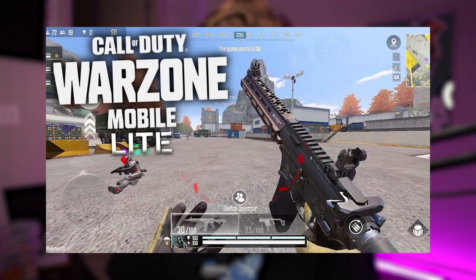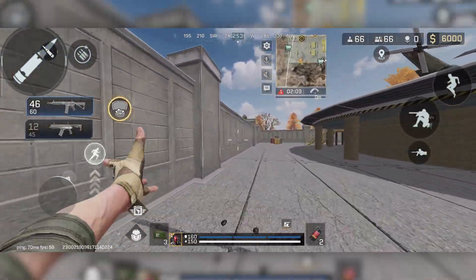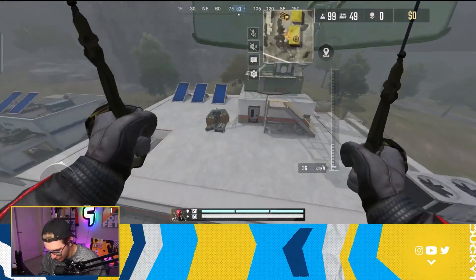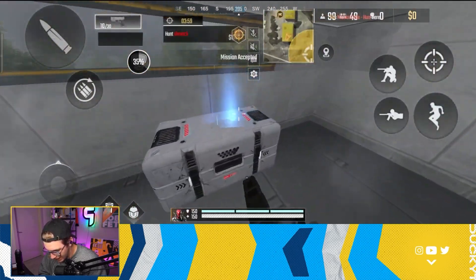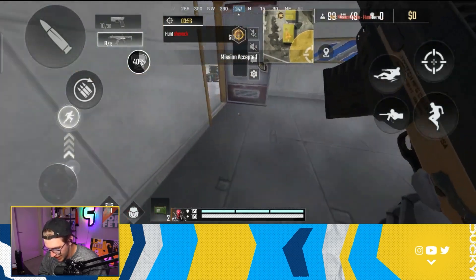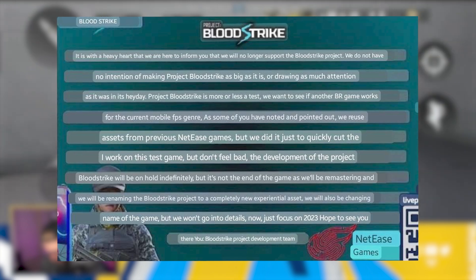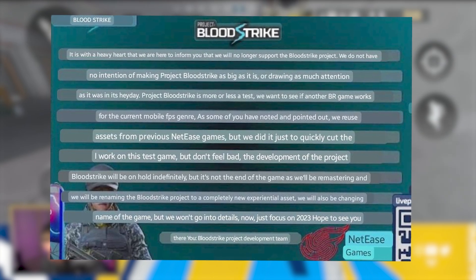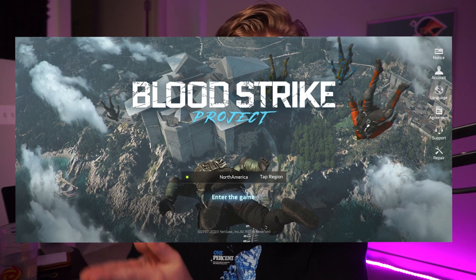Today we are going to be playing Warzone Mobile Lite — or basically that's what the community is calling this. What we're actually playing is a game called Project Bloodstrike. A few months back, Project Bloodstrike came out in this weird random pop-up beta, allowing users to download it on both iOS and Android. It was up for a few months, then recently the game was shut down with a fake announcement, leading people to believe it would never come back — until just a few days ago when Project Bloodstrike made another return in the form of a beta.